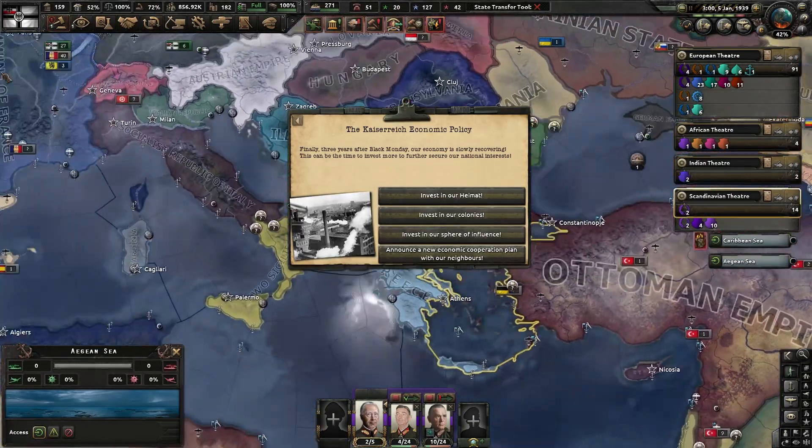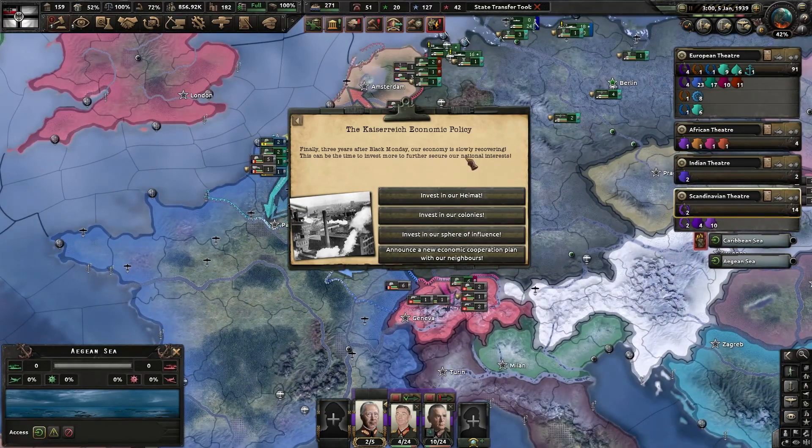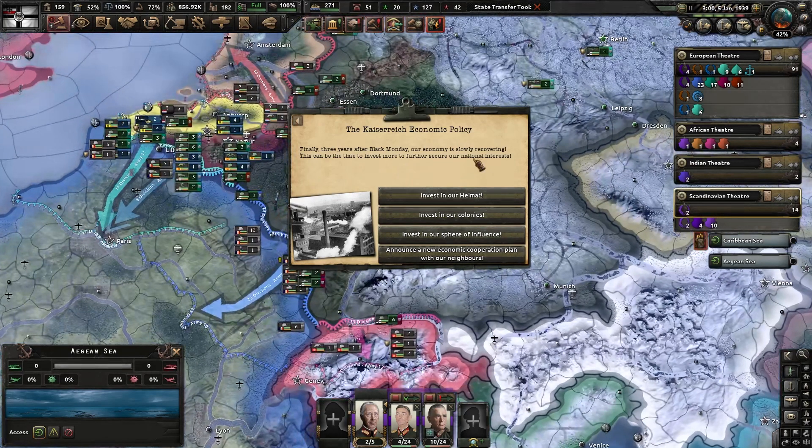Reviewing some U-boats. Kaiserreich economic plan — finally, three years after Black Monday, our economy is slowly recovering. This is the time we invest more in national interests — invest in our Heimat for civilian factories and gain some stability.